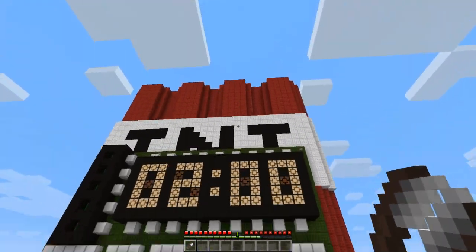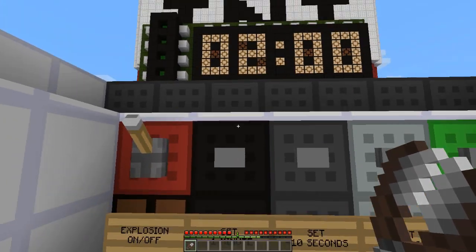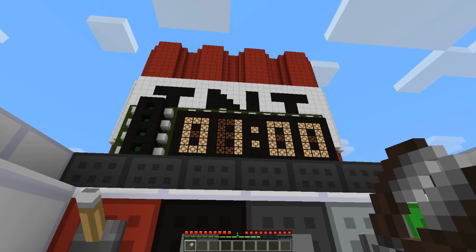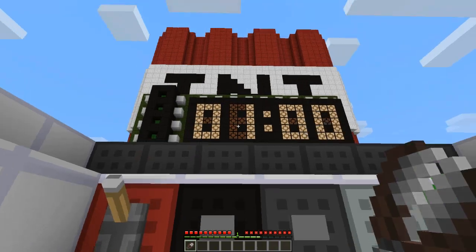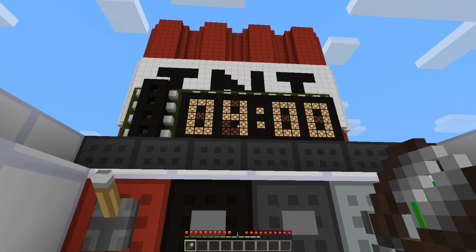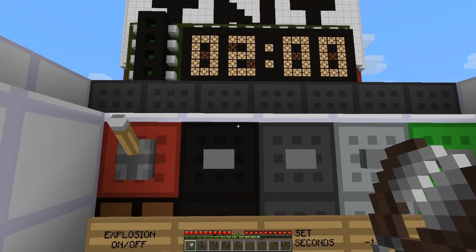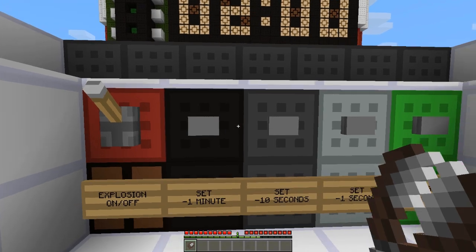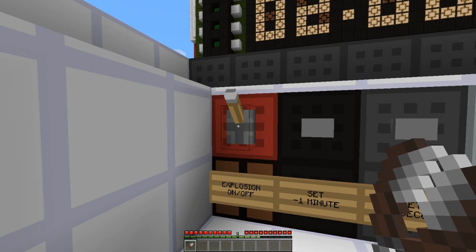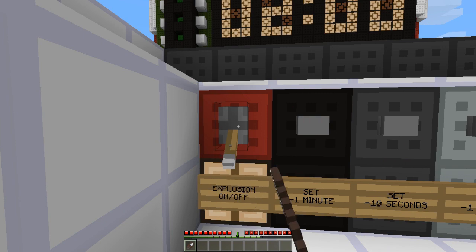So here we are at the control panel, and what's really cool is you can press these buttons to set the time duration of the game. I just set it down from 2 to 1, and you can also reset the clock. I'm at 0 right now, and if I press this, now I have 4 minutes. I'm going to put it back to 2 because 2 is the sweet spot for solving this. Here is the explosion toggle — it's automatically set to off so you don't completely ruin your game.